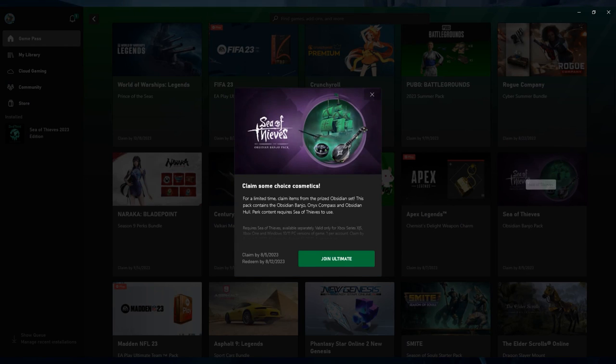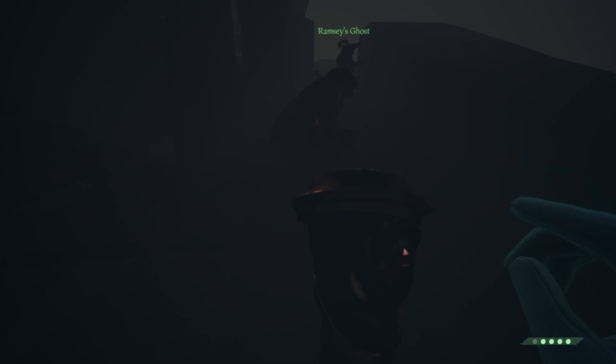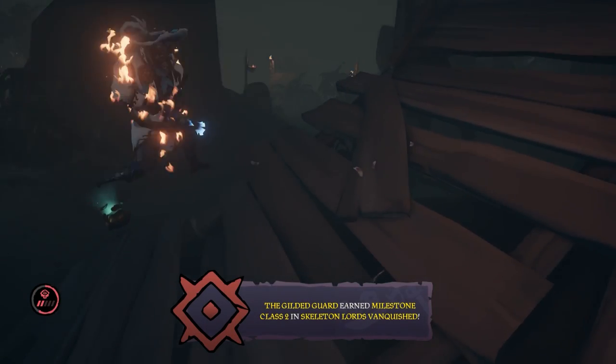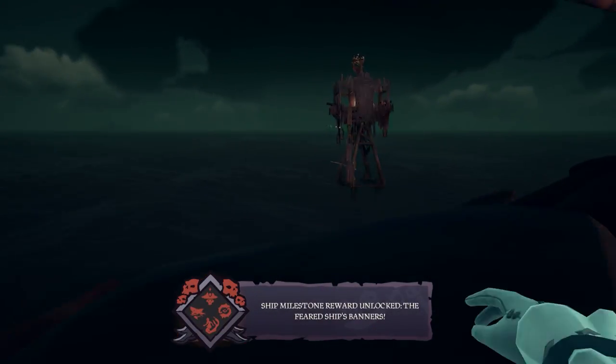It should look something like this. Click it, and there should be a big green Redeem button. Once you've redeemed it, you should get it in the game within 72 hours. If you don't, open a support ticket with the other link in the description. And just a quick aside, if you are a Steam player, you should also be able to get this by just getting an Xbox Game Pass Ultimate on the Xbox account attached to your Steam account. Anyway, that should be pretty much everything. If you have any questions, you can leave them in the comments. I'll answer them as soon as possible, and I'll see you guys next time. Bye.